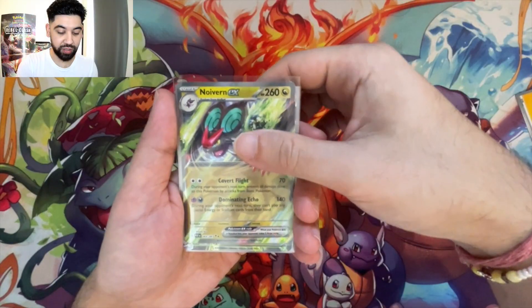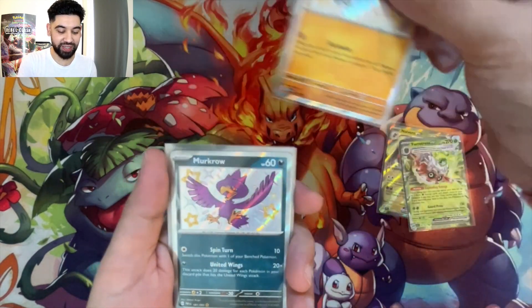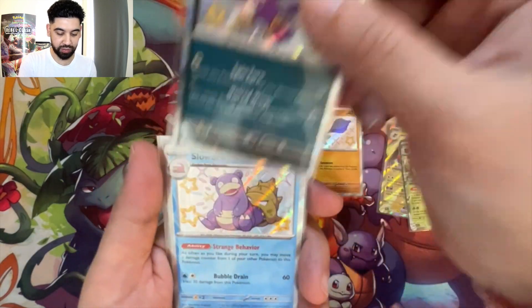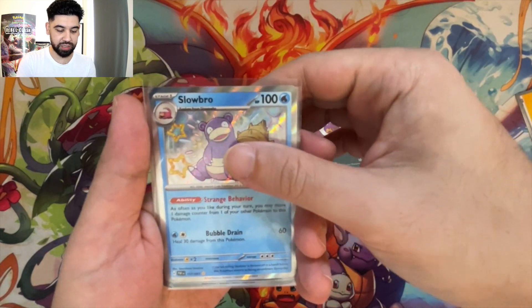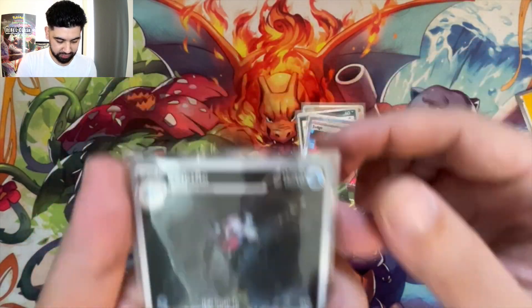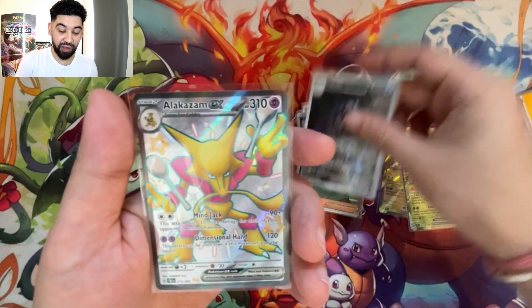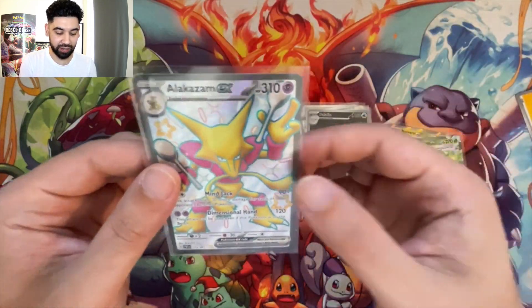I've sorted out all the pulls from today. We've got Nymble EX, Froslass EX, Gil Mit, baby shiny Moukrow, baby shiny Swinub — I really like that one, looks hella cool. Slowbro EX — smashed it with these baby shinies, guys. Full art trainer Judge, Palafin secret art. And my favorite pull from today, which I really wanted — Alakazam EX full art shiny. Look at that card, guys. For me, Alakazam is the best Pokémon ever. I said it! Thanks for watching, please subscribe to my channel, like the video — see you soon at Sam's World, peace!